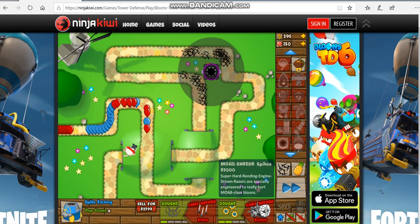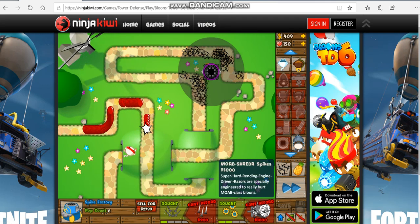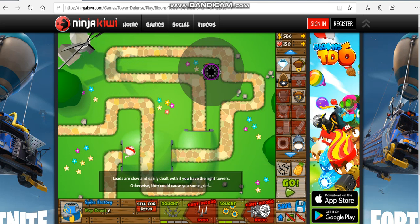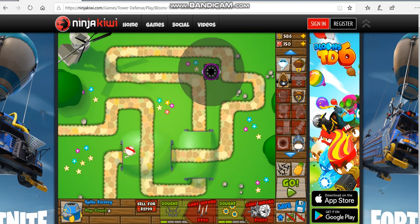Once you get the spike factory, it will mostly just help against MOABs — M-O-A-B — which are the big blue class balloons. I'll show you what those look like after we're finished. I hope you guys enjoyed this video — like and subscribe and hopefully we can get the golden play button soon. I'll be making another video in maybe a couple of weeks, so I hope you enjoyed — bye!